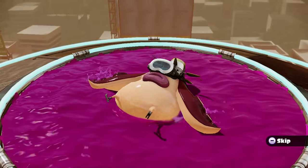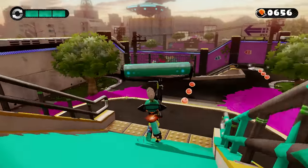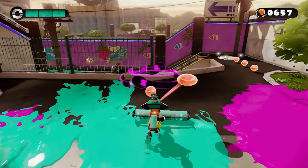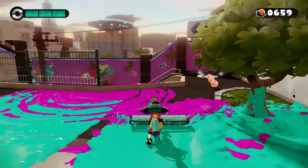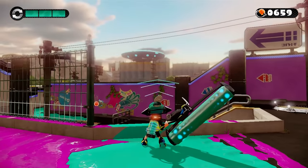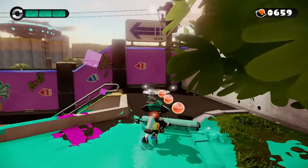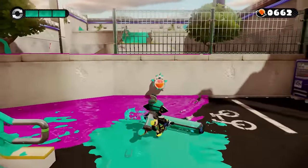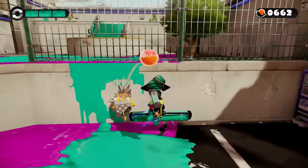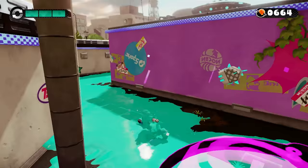We're getting introduced to our bad guy — this is an Octo Striker. As the name implies, he can use ink strikes; however, he can only use ink strikes located on that UFO over there. You can see him — he just jumped up, which probably means he has ink strikes on their way any second. But good thing I'm using a roller; I can just roll right out of the way.